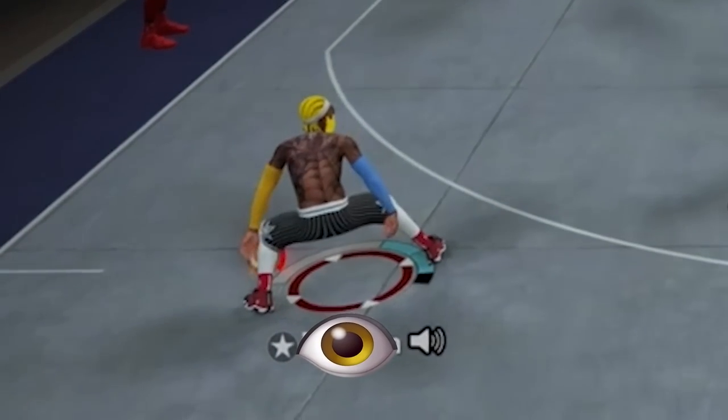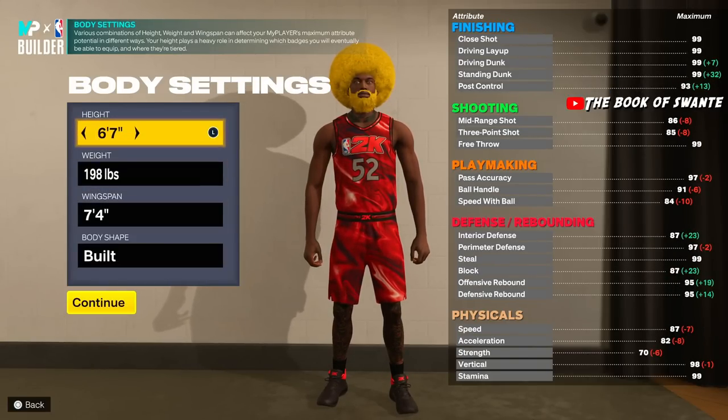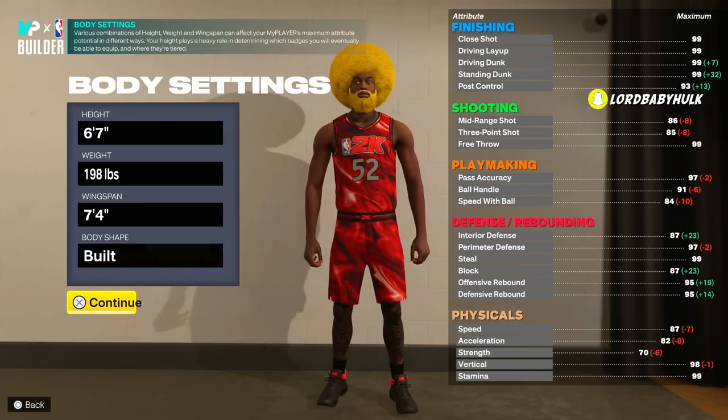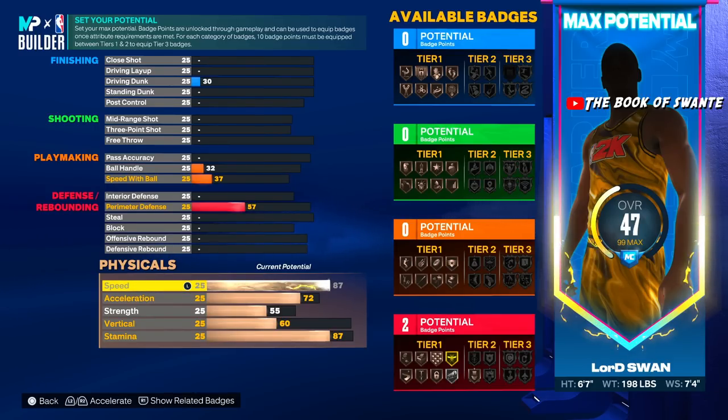We are going to make him 6'7", 198 lbs, 7'4" wingspan. We're gonna make his body shape 'built' so you appear even bigger. Make sure you pick 'burly.' Now go to physicals — 87 speed, so you're faster than guards and big builds.